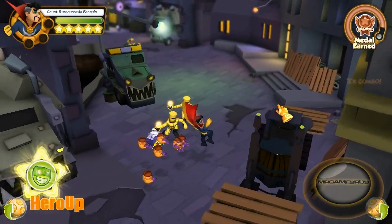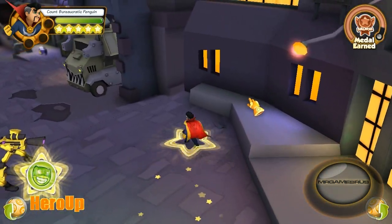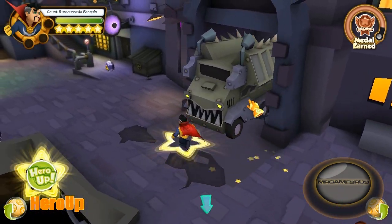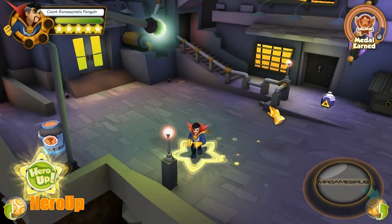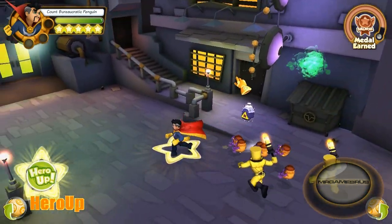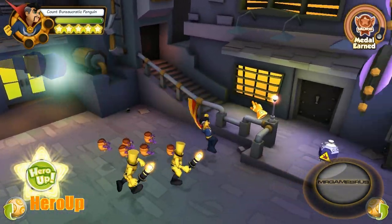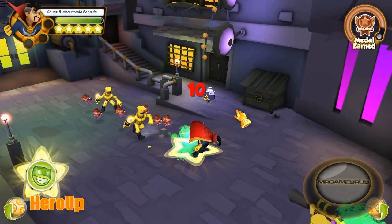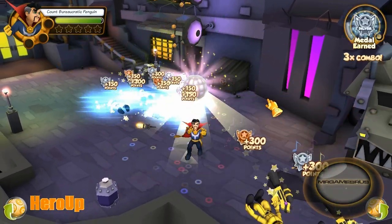And last but not least, let's perform his Hero Up. He throws up a mirror disco ball that puts enemies in a large area into a trance and makes them begin to dance — disco fever! You can perform this attack anywhere on the screen, so right here if I wanted to, or maybe over here, or right here. Bam, there you go.